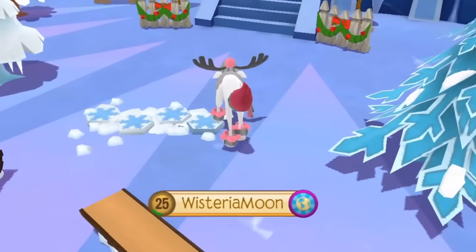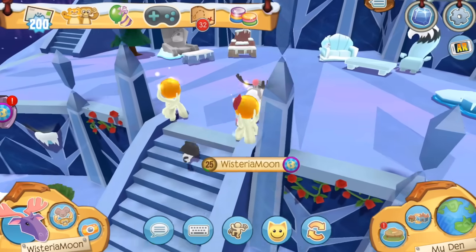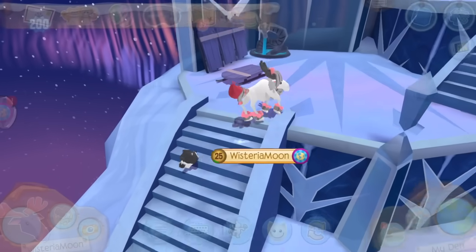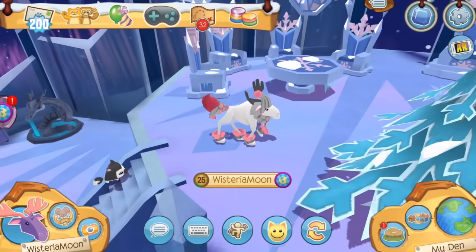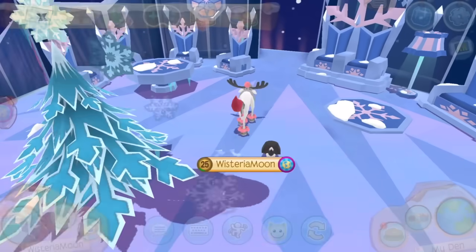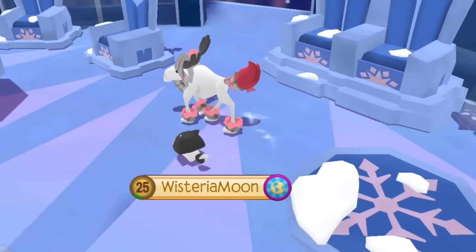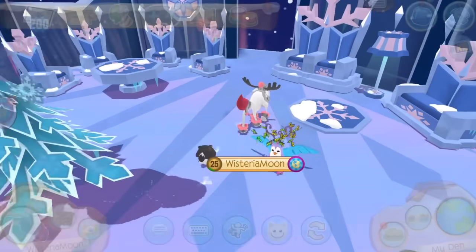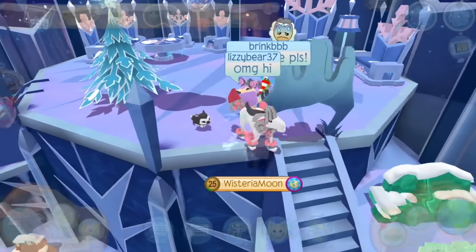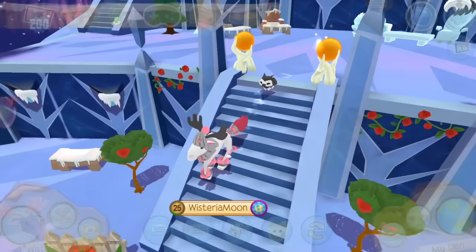Overall thoughts: this den is definitely my favorite that Play Wild has come out with in a very long time, so I'm giving it a 10 out of 10 — a very rare rating in my book. These wintry items are amazing and it's a great update. Whoever designed this den and the bundle items really took their time, and it is a very worthwhile bundle. It's also great if you're a fan of Frozen, because this is basically Elsa's snow castle — it looks almost identical to it.